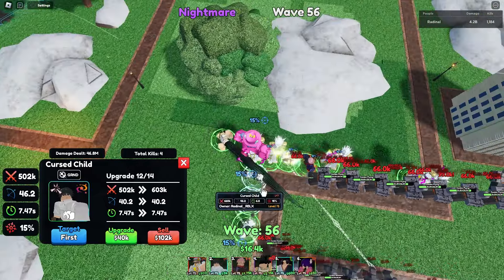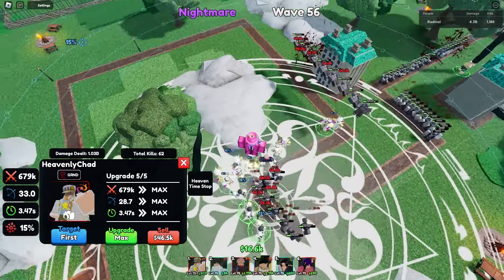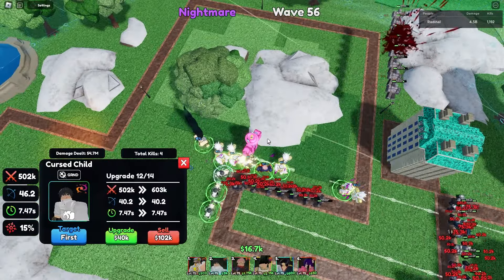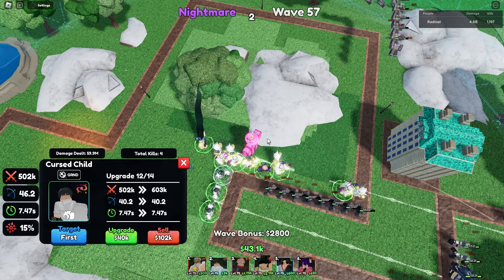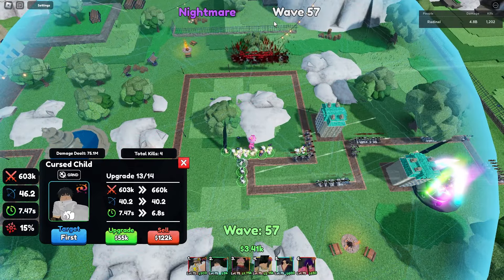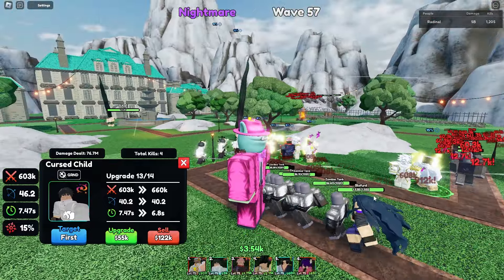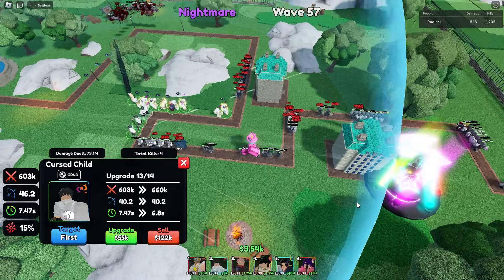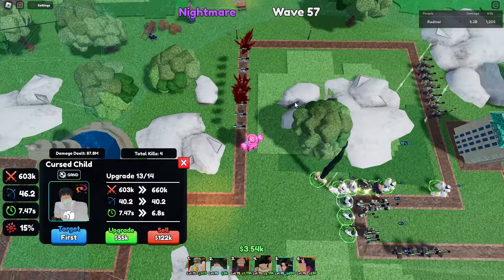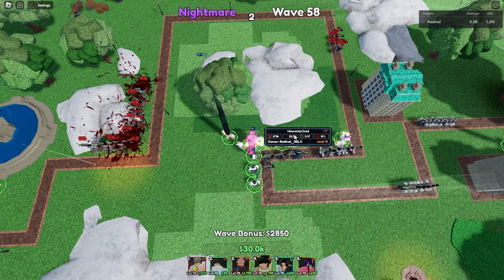I've been trying to max out Yuta to deal with flying zombies because Heavenly Chad can't hit them — which is weird because in the inventory it says he's hybrid but he doesn't actually seem to be. Wave 57 — we've passed what I got to in my last video! I just noticed Blowford though, that's going to be a problem. And honestly these flying enemies might kill us first — let me get ready on the time stop, it's probably been 100 seconds.